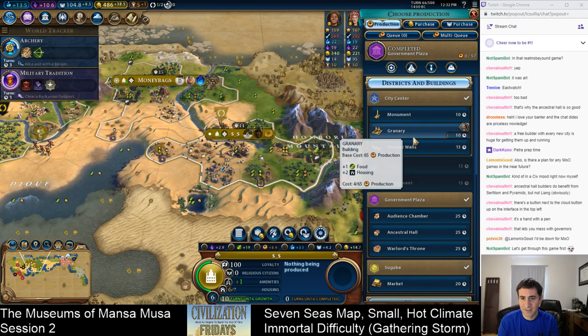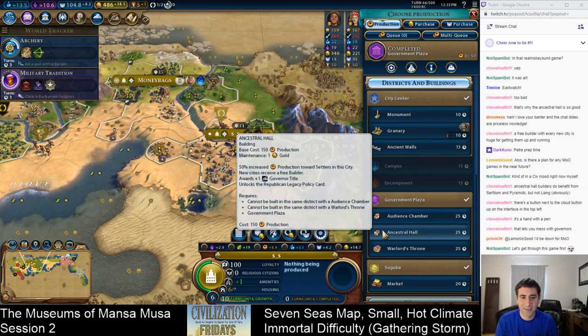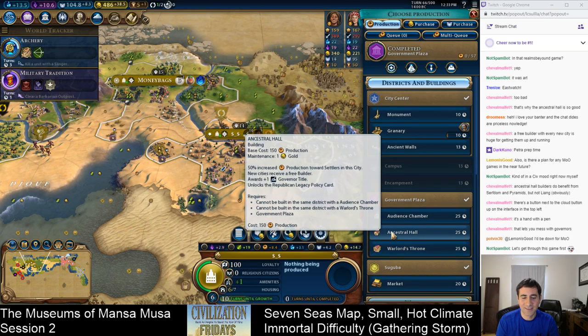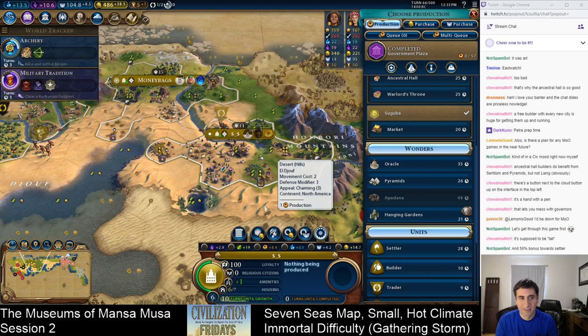All right, so we're going to start Petra next turn. We can dump a turn into something else first. Let's highlight what these government plaza buildings do. Audience Chamber: plus one amenity, plus three housing in cities with governors, minus two loyalty in cities without governors. That's basically just plus three housing — that sucks. New cities receive a free builder — amazing, I don't know why you wouldn't want this. Warlord's Throne: capturing an enemy city grants 20% increased production in all cities for five turns. The Ancestral Hall still seems like by far the best option. We also can't start on Petra until we get a tile that can build it — we're going to have to purchase this tile.